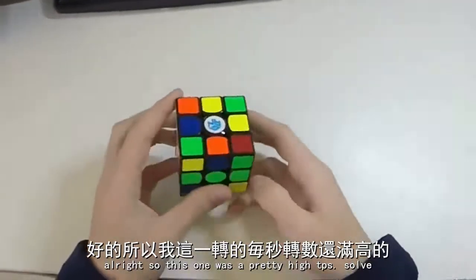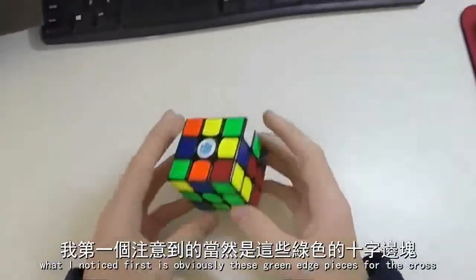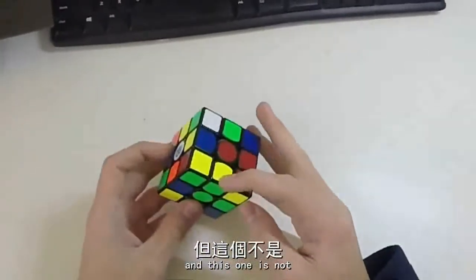Alright, so this one was a pretty high TPS solve. What I noticed first was obviously these green edge pieces for the cross. You've got these two which are correctly positioned relative to one another, then this one is not.